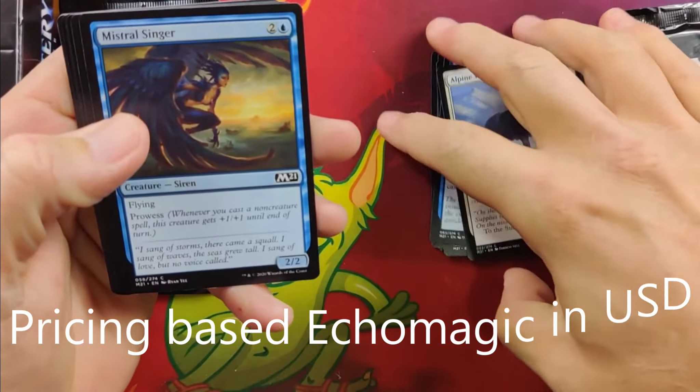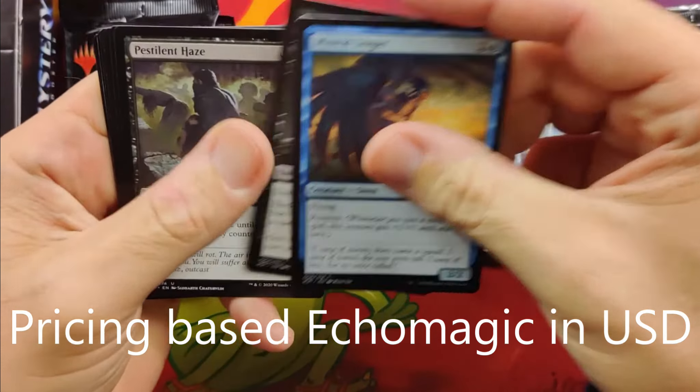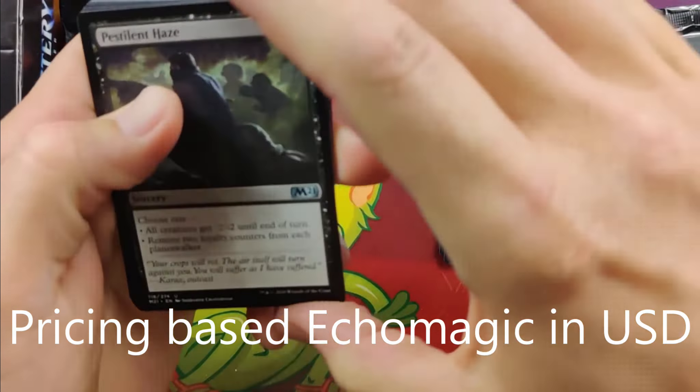I pulled the God Purphoros — absolutely huge card. It's been a while since I opened Core Set 2021 and it was a great set. Looking back, there's actually a number of good cards in it.